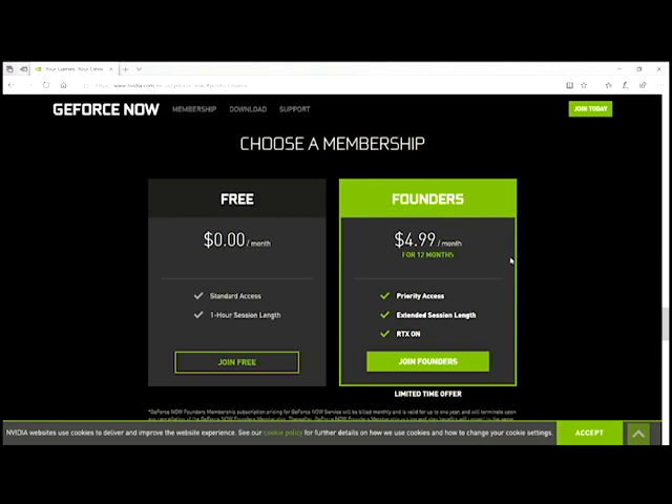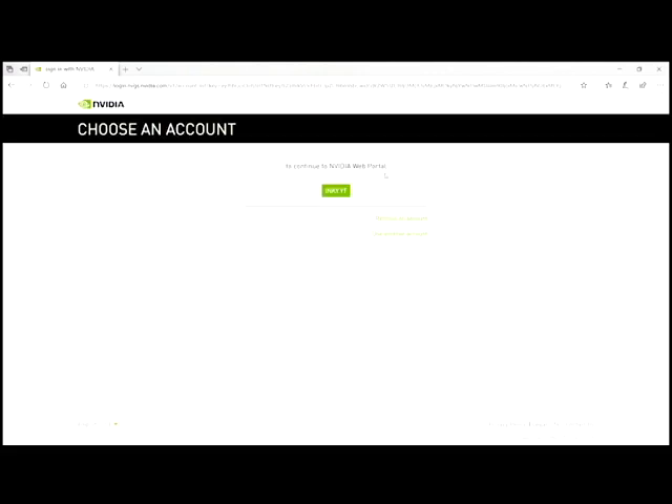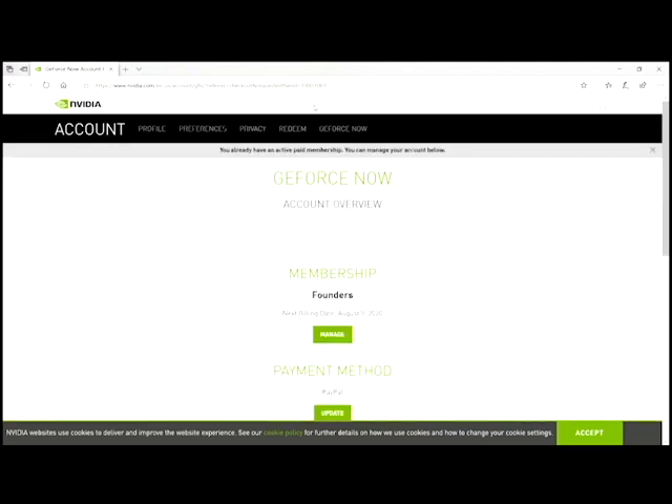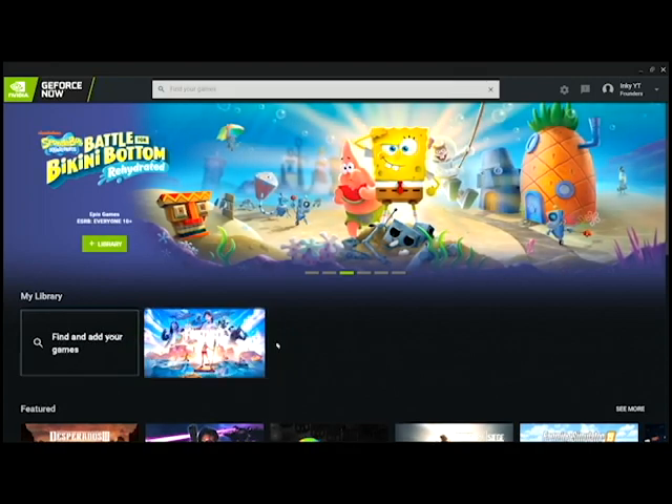I recommend getting the free version and testing it out first. If you like it, get the Founders edition — it's only $4.99 a month. If you really want good graphics, FPS, and ping, I think it's worth it. Click 'Join Free,' then sign in or create an account. After signing in and verifying your email, it'll bring you to a download page for the application.